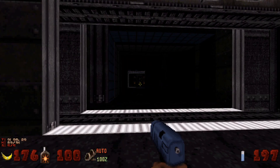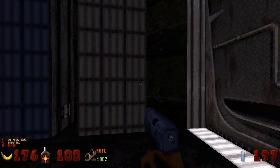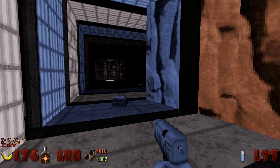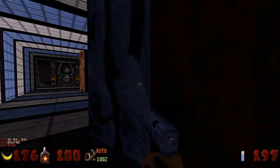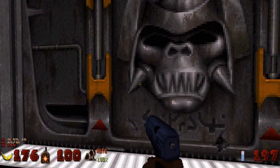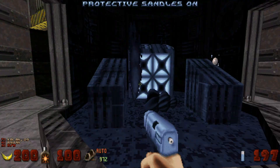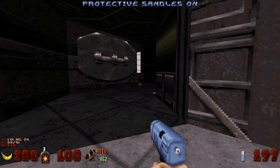We're gonna head inside here and we're gonna hear some sentry drones, but there aren't actually any enemies. There are two enemies that I found that you're unable to kill. I have a feeling these sentry drones might be part of it, unless it's just a sound. Unfortunately, we're not gonna get 100% kills — as far as I can tell, there's no way to get 100% kills on this level.